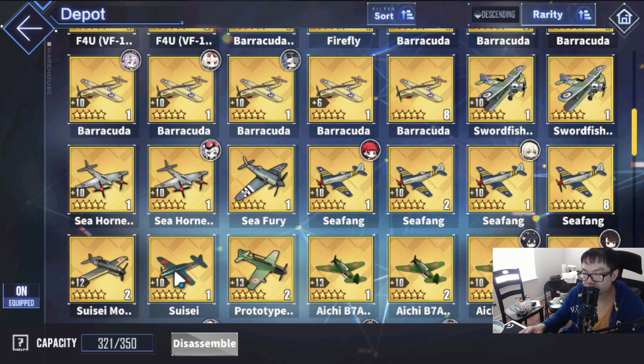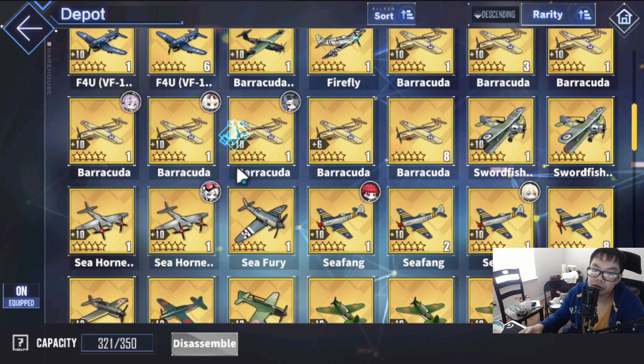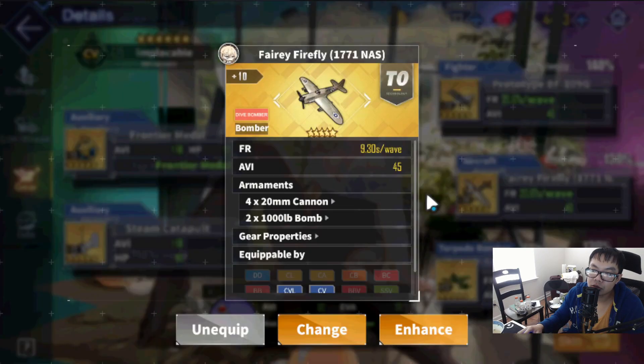As of right now, I can only think of one scenario where fast Suisei-style dive bombers were actually mandatory: the Repulse meta fight. You had to get off four airstrikes to work through all those gimmicks — that's probably the worst meta fight so far. That's the only fight where you had to use Suisei dive bombers to get rid of all the shields, damage reduction, and mechanics in time. It's a rare scenario.